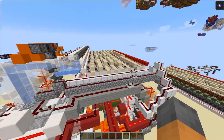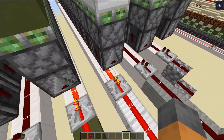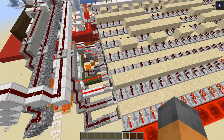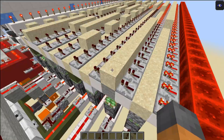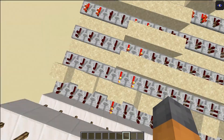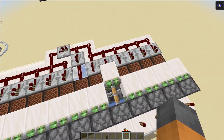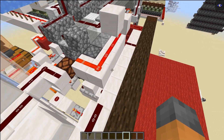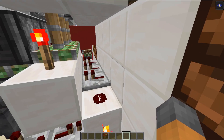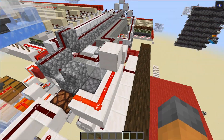How does it actually work? We have a bunch of encoded signals, and when these lines power on and off they power observers which trigger the pistons, moving sand up or down. The sand is positioned so that for every different possible input combination we get a different output, powering a different slice and its dropper. When the player makes a selection it powers through, producing signal strengths of 13, 14, or 15 respectively for rock, paper, or scissors.